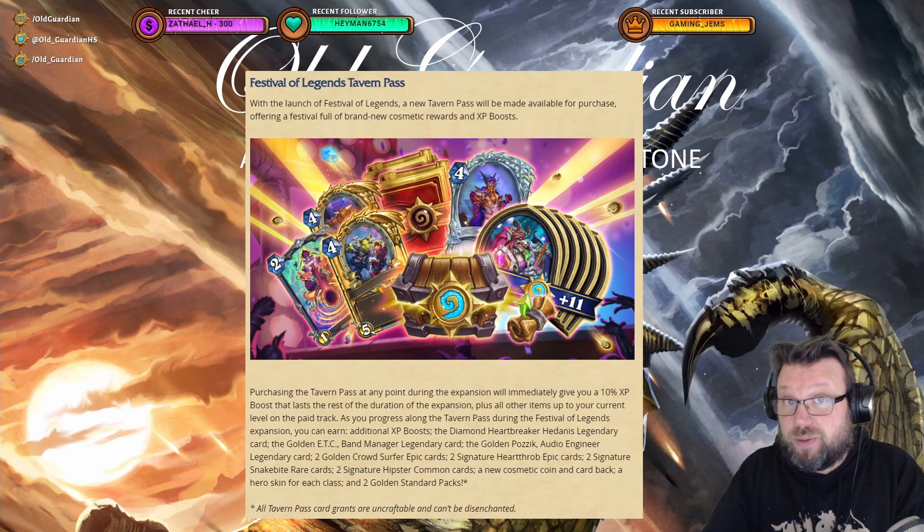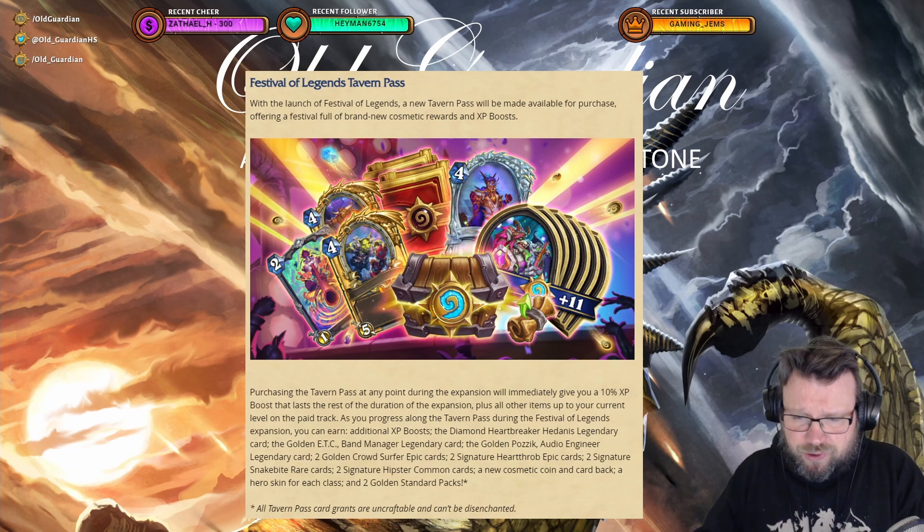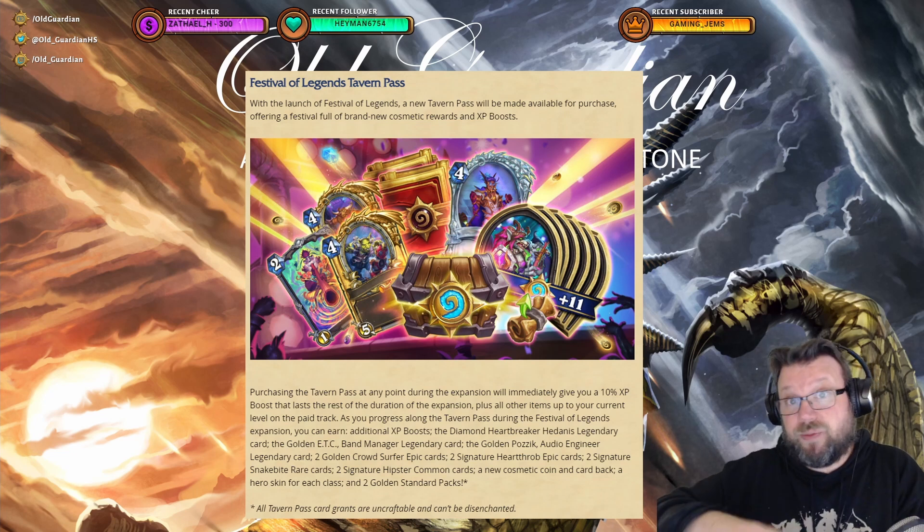Those epic cards can potentially be useful — it takes a lot of packs to open all the epic cards, so you're going to get four epic cards out of this, plus a couple of rares and a couple of commons, which are not so important. There's also a new cosmetic coin, card back, and a hero skin for each class.